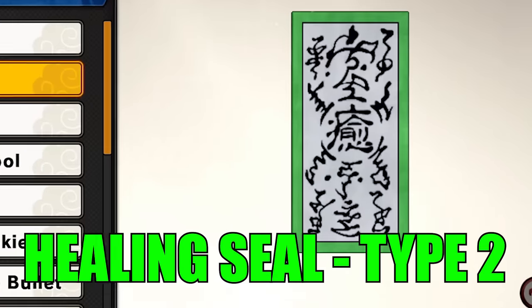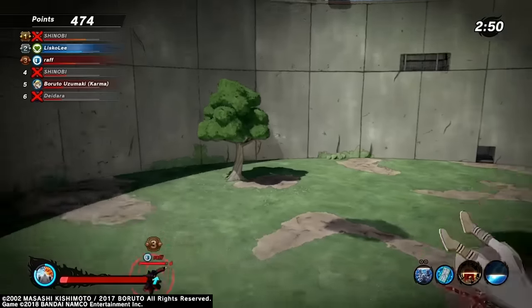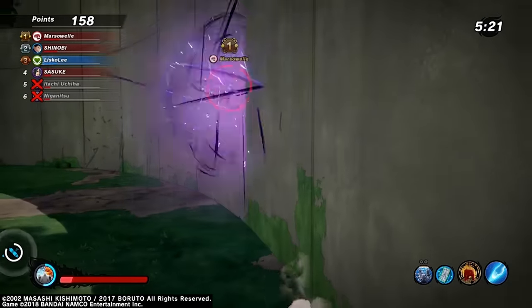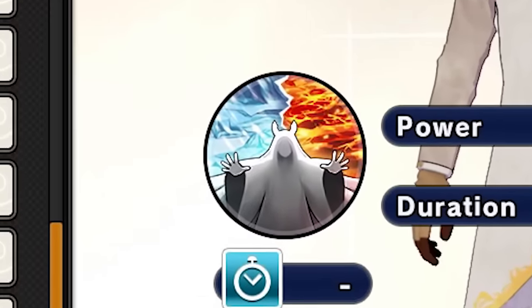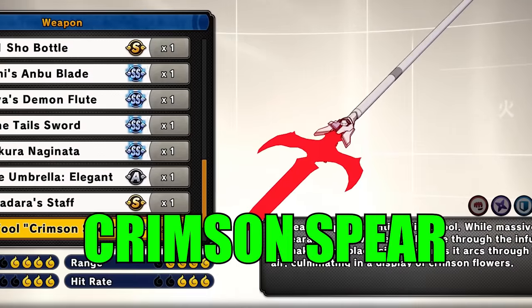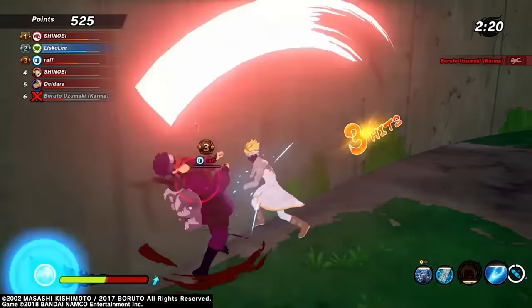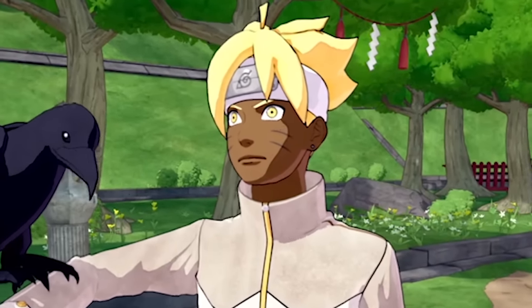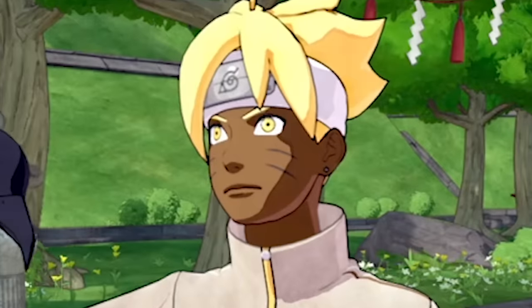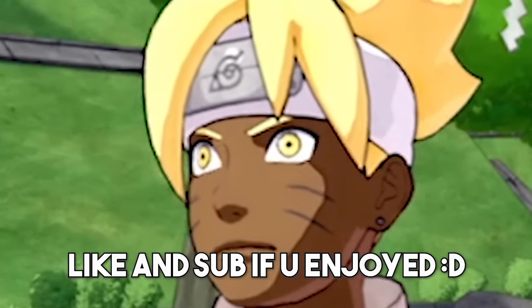For the ninja tool I'm going to be using the Healer Seal Tag — if you have a brain you would use this, because your jutsus and ultimate don't provide consistent healing throughout the game. The ultimate gives you health but you can only use it once, so having heals throughout is absolutely paramount. For the weapon I'm going to be using a Crimson Spear, but honestly it doesn't really matter what weapon you use. These builds are really toxic but honestly the best in the game — if you want to completely dominate your opponents, definitely use these. Like and subscribe and I'll see you in the next one.